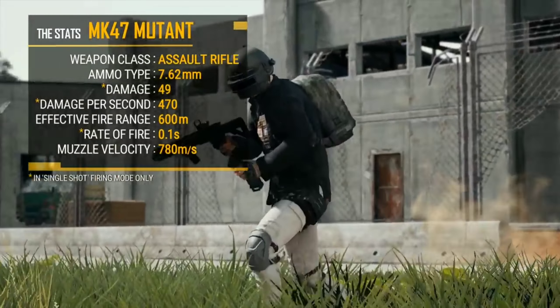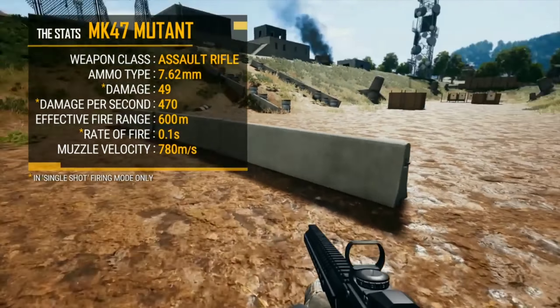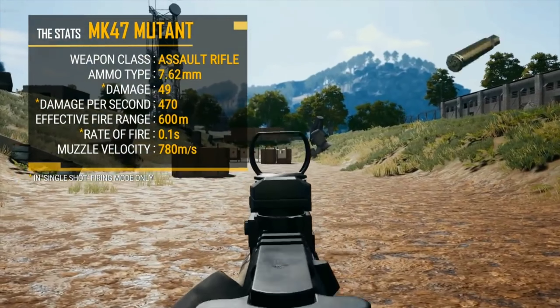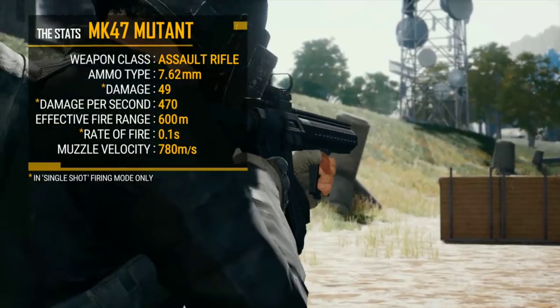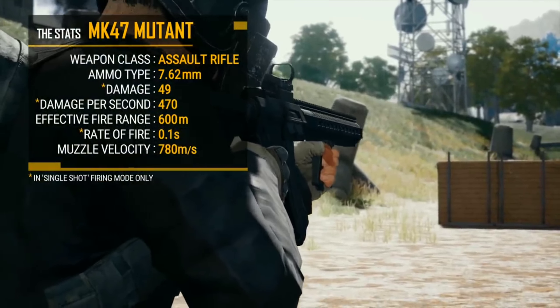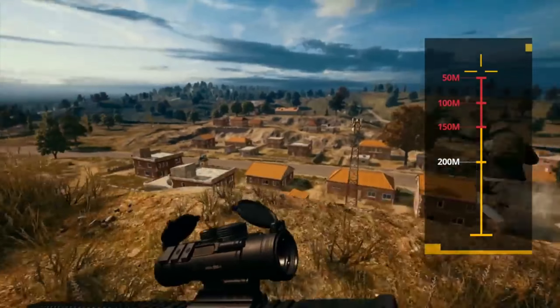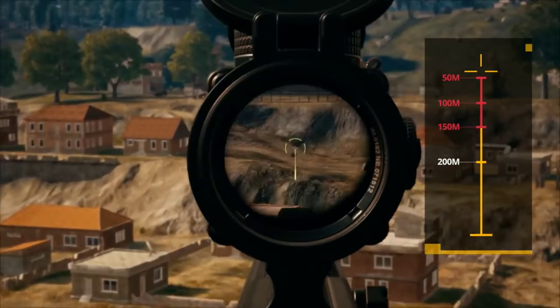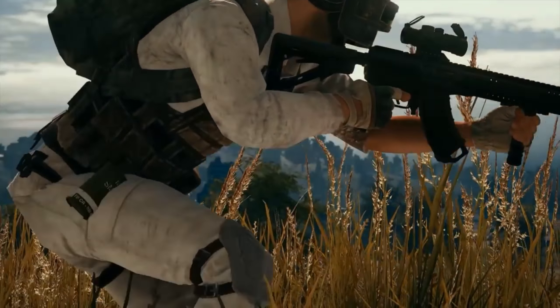The Mutant has the same per-bullet damage as the AKM and can be vicious when used at mid-range. But try not to get too bold in close quarters, as the Mutant can be outperformed by its full-auto counterparts since the weapon is only capable of single-fire and two-round bursts. That burst, however, is highly accurate up to 150 meters and can be improved even further with the appropriate grip, sending your opponents a powerful two-tap reminder of who's got the upper hand.